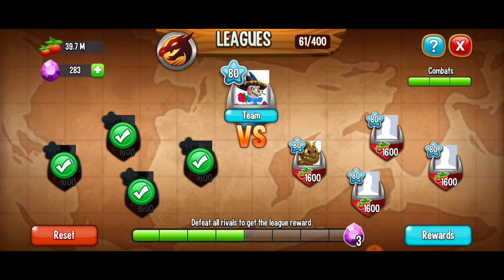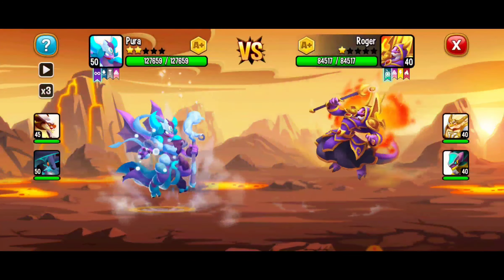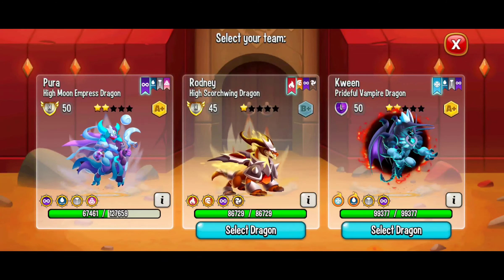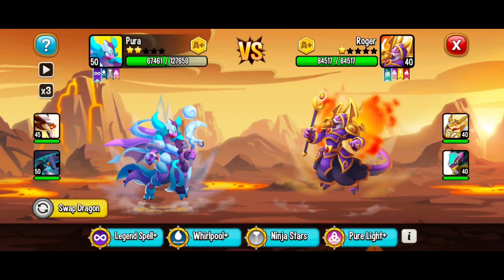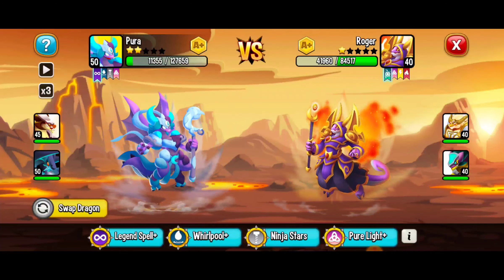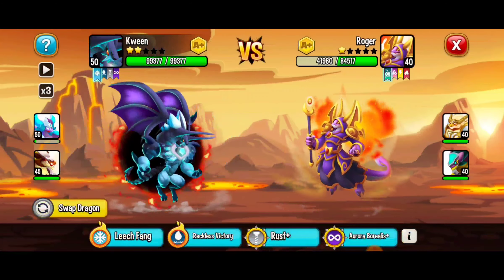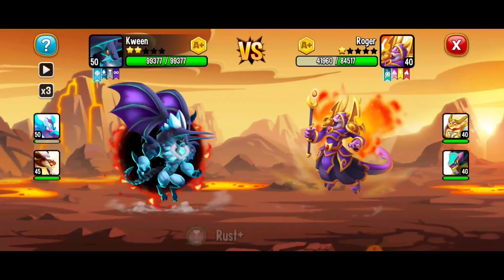We're back and our league battles have finally refilled. We've got three battles to win and we're going for it. Starting off, our opponent is strong and I'm going to stick with the high moon empress dragon. We're going to go with legend spell — that's a pretty strong move and I'm still alive. So I'm going to switch it up, going with the prideful vampire dragon and using rust.